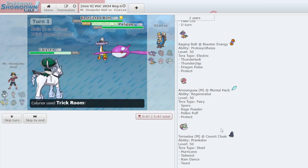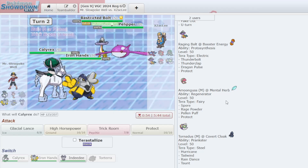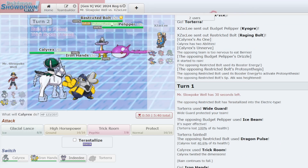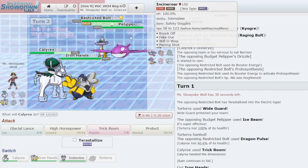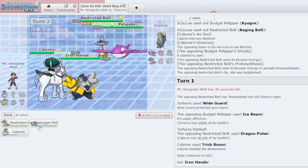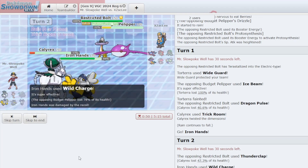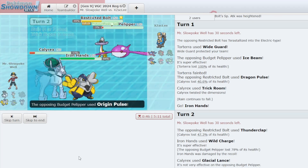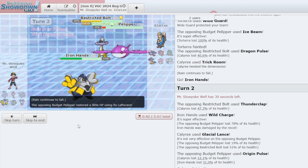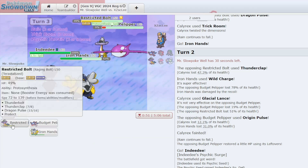I get the Trick Room up, so that's something. I get Iron Hands in here. They Dragon Pulsed into the Calyrex, anticipating a Tera Dragon, so I probably don't want to use that. I'll just Glacial Lance. I kind of want to Wild Charge into the Kyogre so that one of my Pokémon will take it out, but I don't know if I'm respecting the Raging Bolt enough. I think it's as okay as it's going to get against this team. I've let Calyrex get very low and I didn't even take out the Kyogre, so I lose Calyrex. And only now do I get Indeedee in to block Thunderclap — better late than never. I should be able to claim at least one KO here.